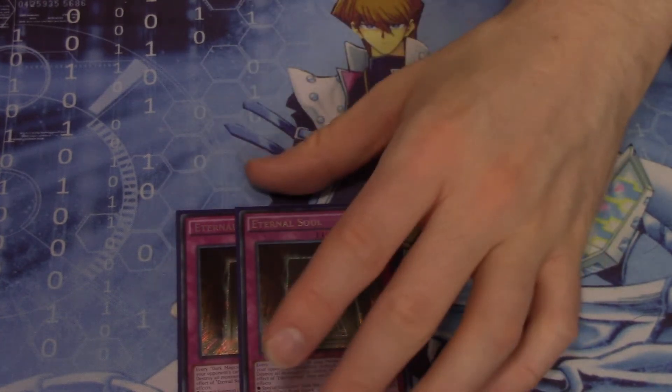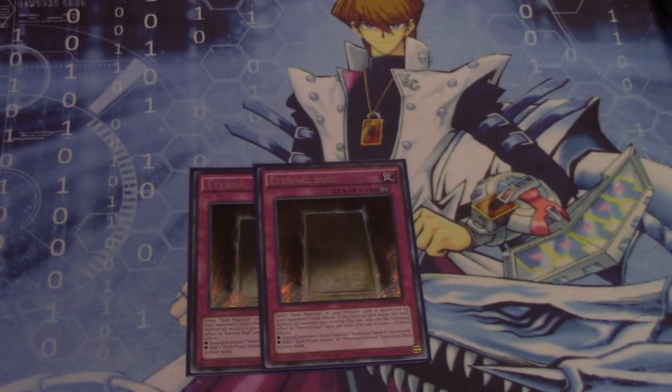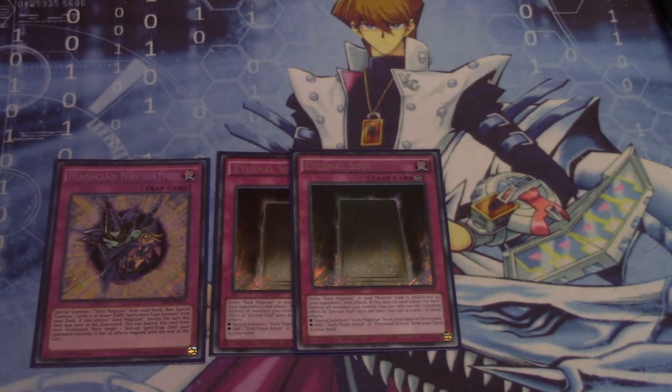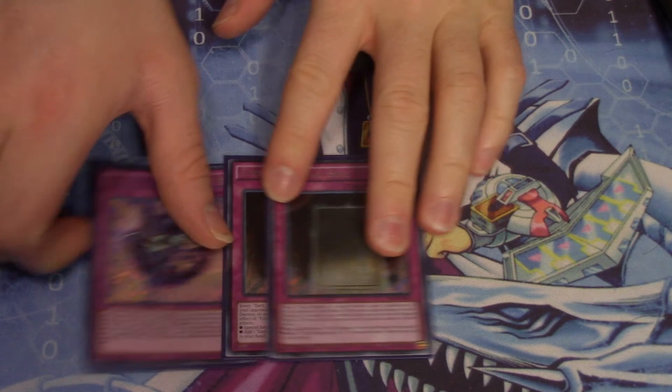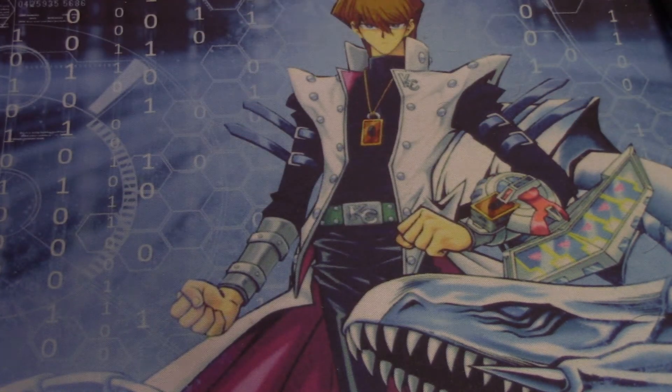We run two Eternal Souls. Some people like running it as a three-of now because of the new card, but I don't subscribe to that theory — I think it's still a solid two-of. And I'm still running one Magician's Navigation, which can help a lot with certain plays and combos. If you're trying to build a more control-oriented Dark Magician deck, you could cut some of these and replace them with Solemn Strikes or Solemn Judgments, or add more hand traps. I like just going basic combo with my Dark Magician deck.